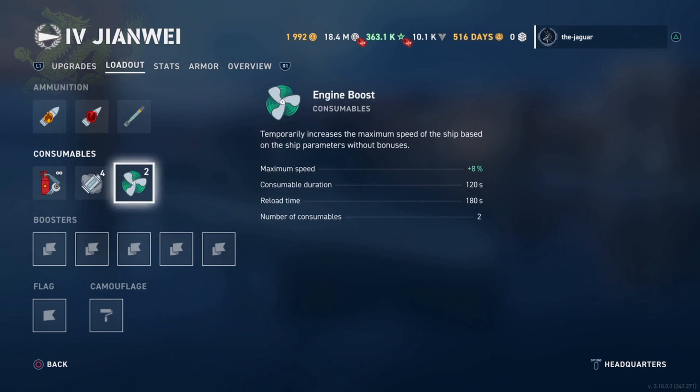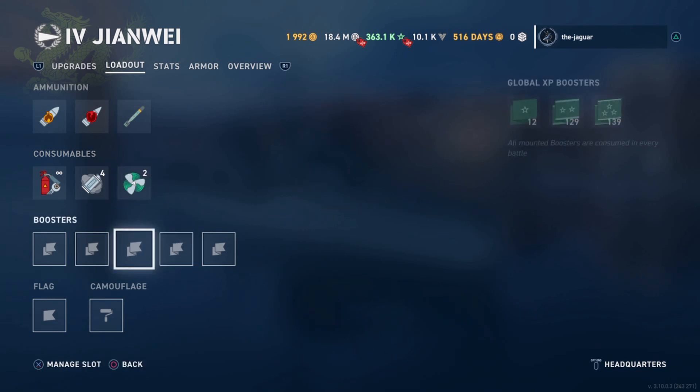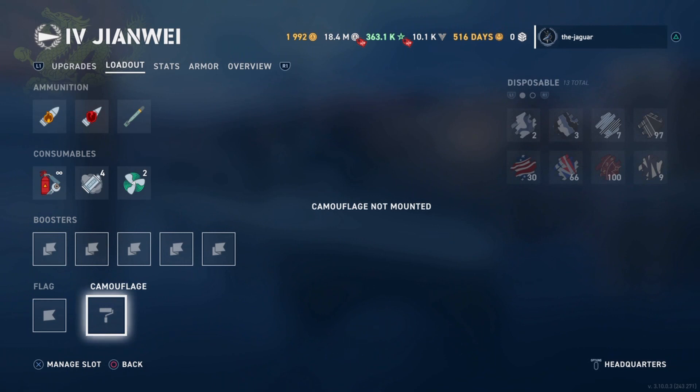Then we have the engine boost consumable. Maximum speed is increased by 8%, duration is 120 seconds with a reload time of 180 seconds, and there are two of these consumables. We're not running any boosters or camouflage with this setup, and you will see why in the stats in just a second.